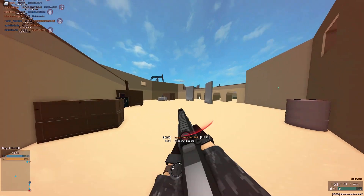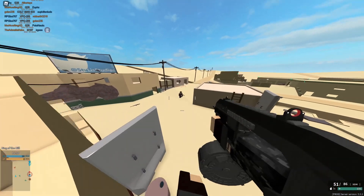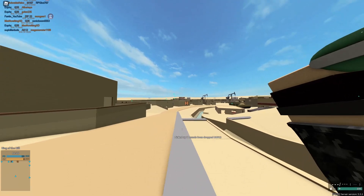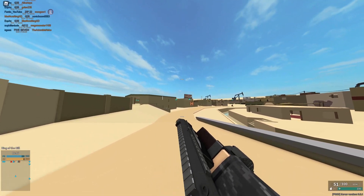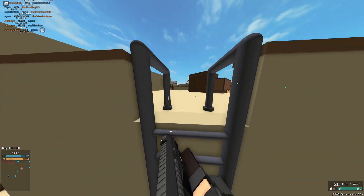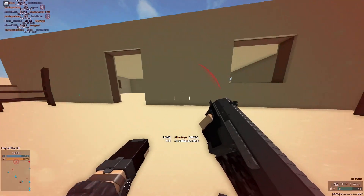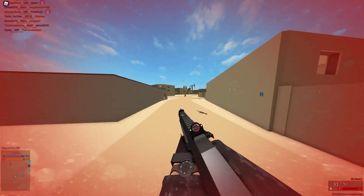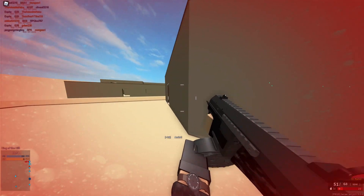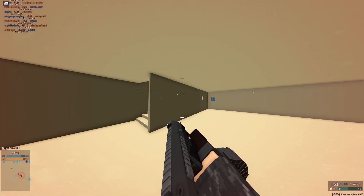Maybe I should actually aim for the head with this thing. Where are all the enemies? I see them — isn't this our spawn? Maybe I should throw another grenade; I feel like I can get kills more efficiently with grenades than with the ZIP. I have a feeling this is going to be a short video because I've had a lot of silent moments and I'll need to cut a lot out. 28 assists — this gun's the best gun in the game, hands down.